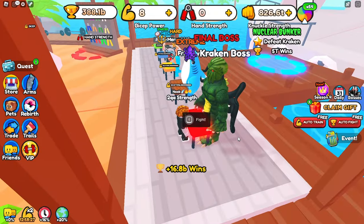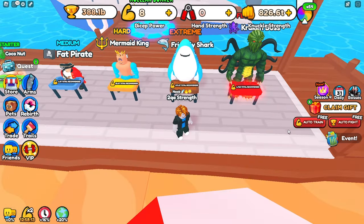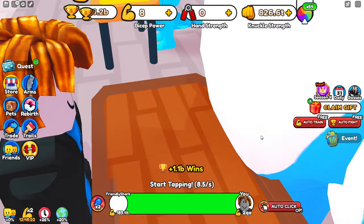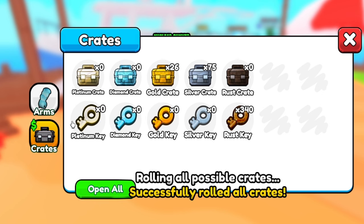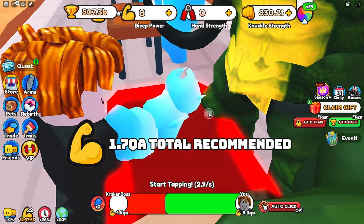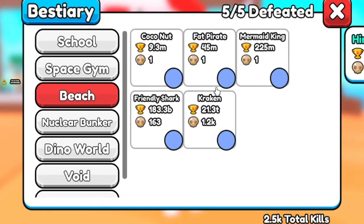We can stop fighting the Kraken boss now because I think we should have enough arm crates — but actually we have none. Instead we're going to fight this friendly shock so we can get some arm crate keys and get a better arm to defeat the boss. Now we're up to 500 billion wins, so let's check how many arm crates we've got — we have 5 gold crates. Let's open them. Our new best arm does 350%, we're now up to 9.3 QA strength using that arm. Let's defeat the Kraken boss and get to the next world. We now have 5.1 trillion wins after defeating the Kraken boss over 1,200 times.